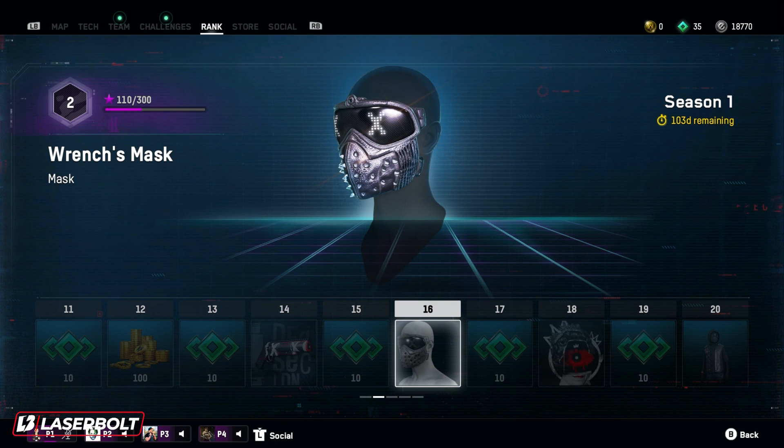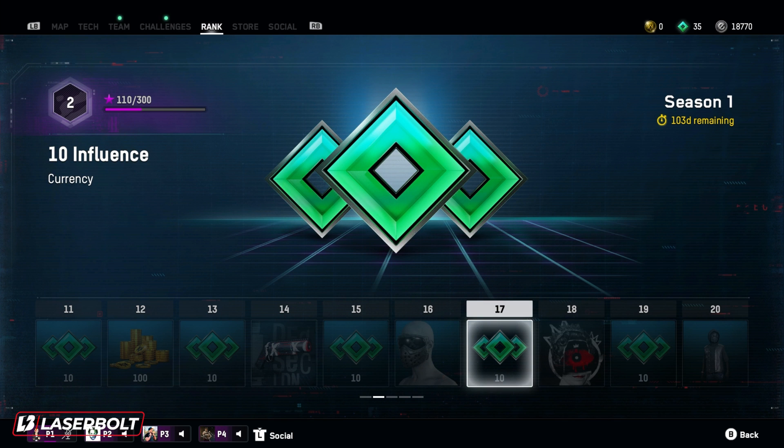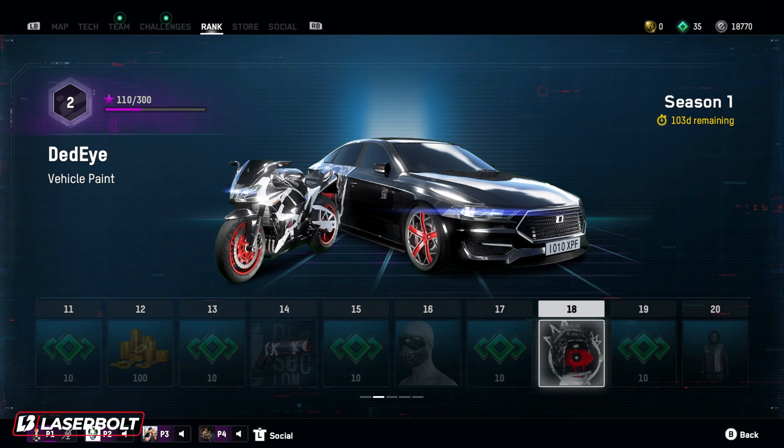At number 17, another 10 influence currency. Moving to number 18, we have some really cool vehicle paint called Deadeye. I like the fact that it looks really clean — it gives you that nice complete black finish with hints of white and red tires. It just ties in perfectly. If they had thrown a little bit of blue on here, it would have been like the laser bolt skin, but this actually looks very clean. I'll definitely be rocking this on my bike.